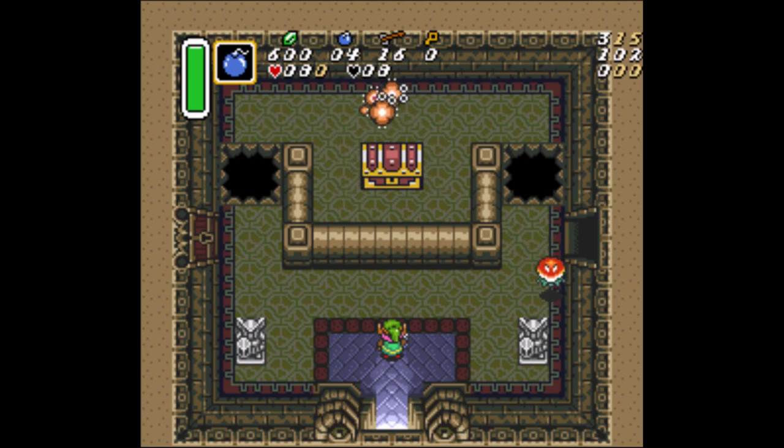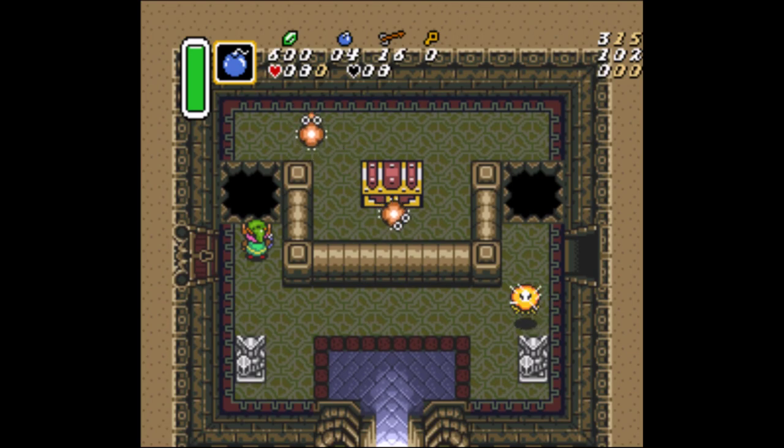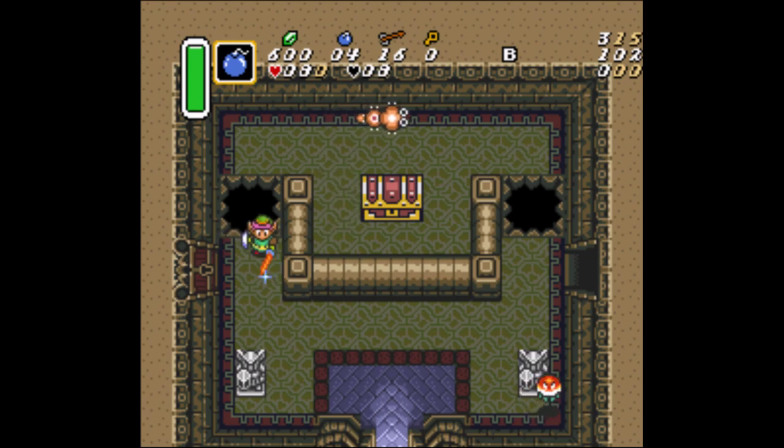To do a bomb jump across a two-tiled wide gap like this one right here in Skull Woods, you must be facing down to place the bomb, while also standing on the closest possible pixel to the gap as you can, without actually having fallen in. Now that is really difficult to line up and know you're in the right spot by just walking up to it.